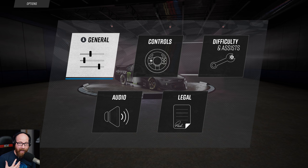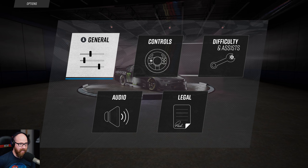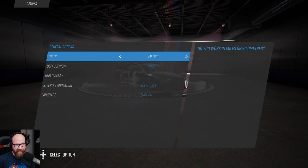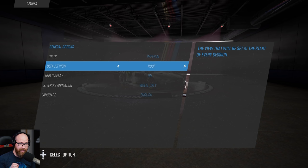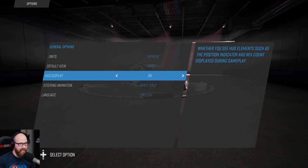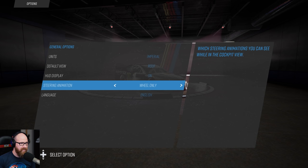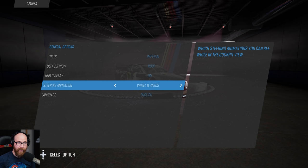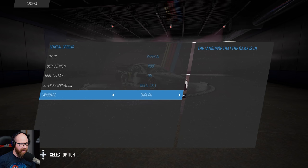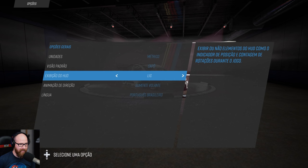I'm not great with a gamepad at all, but I'm going to try my best. Under general settings: units — you have imperial, you can change between that and metric. You can change the default view; I like the roof view on the car. HUD display you can turn on or off. Steering animation: wheel only, wheel and hands, or none in the interior view. And then language, you can change between different ones.